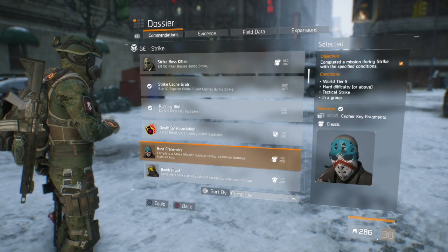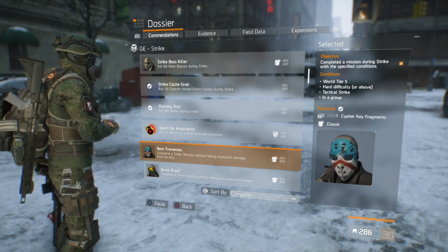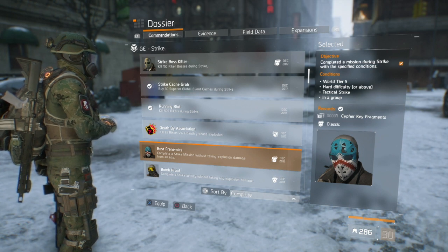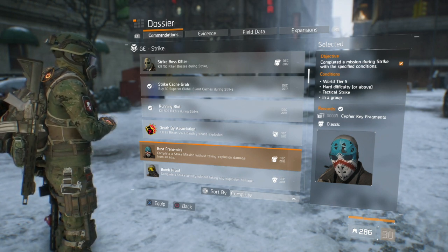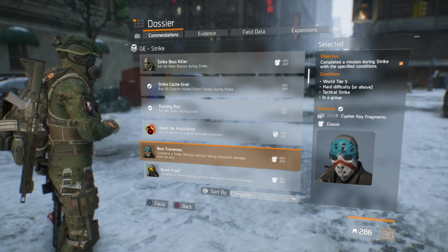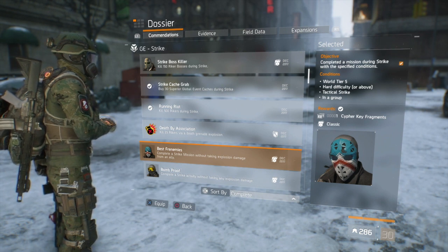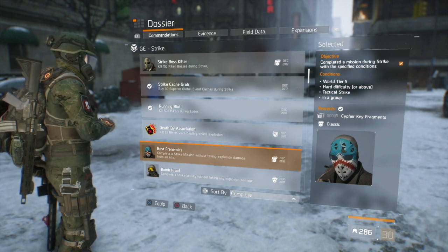The first mask is the classic mask. To get this mask you need to complete a strike without taking any explosive damage from an ally. The conditions required are world tier five, hard difficulty or above, tactical strike, and you have to be in a group. You can't do this solo — you need at least one other team member, so a two-, three-, or four-man team.